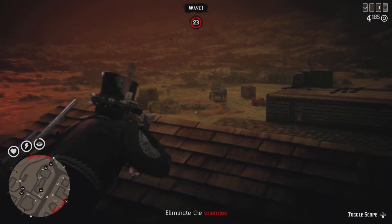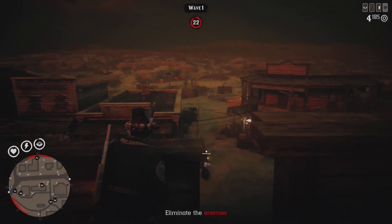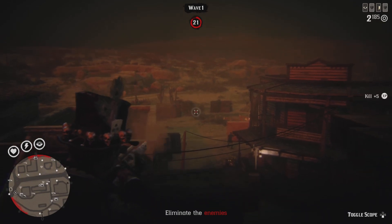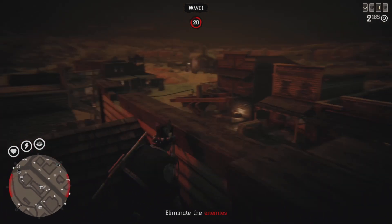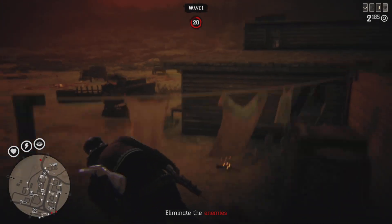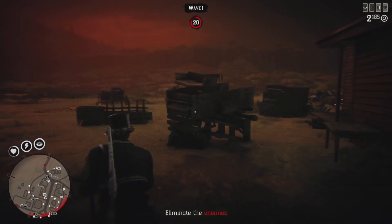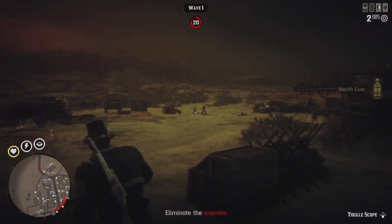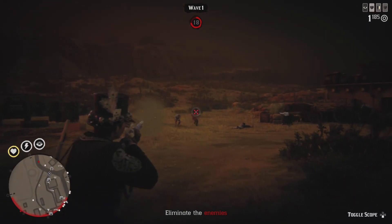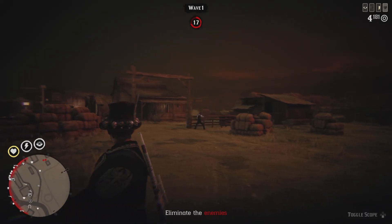These zombies will start spawning - though they're not really zombies, because zombies can't shoot. These night creatures, or whatever they're called, can definitely shoot. I've only seen one zombie shoot and that was in the movie Land of the Dead. Make sure you are always on the high ground because these guys can kill you instantly.